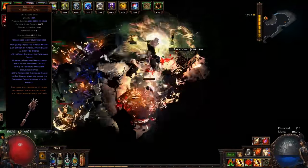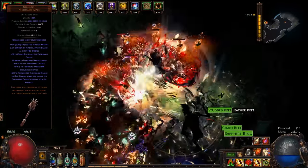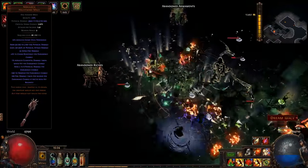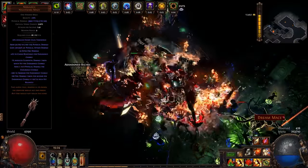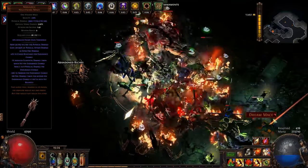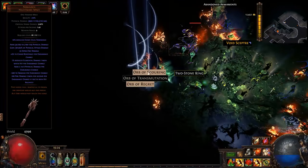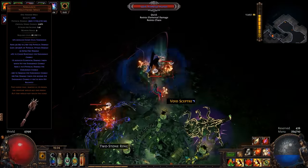These weapons pair so well with the Juggernaut, as he not only gets an additional endurance charge, but he has very strong methods for generating and maintaining endurance charges. With that, we are able to easily dual wield Nebuloks on the Juggernaut after getting a little bit of maximum fire resistance, life regeneration, and some itemization.